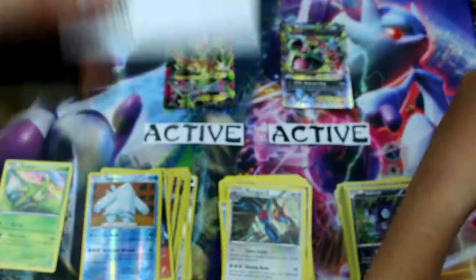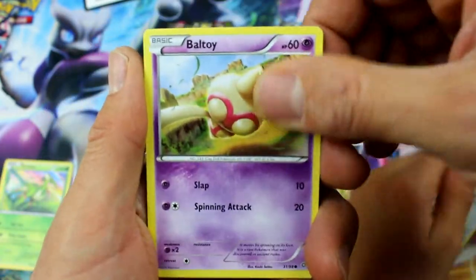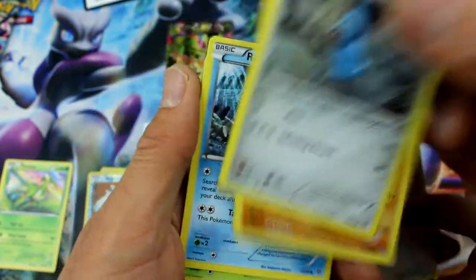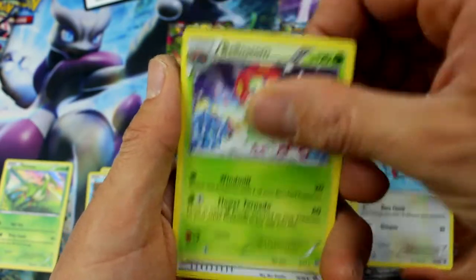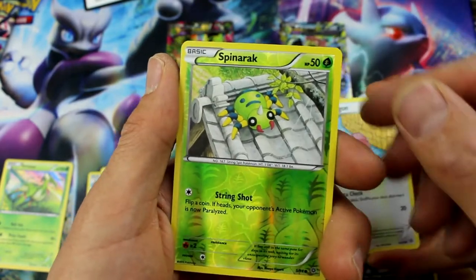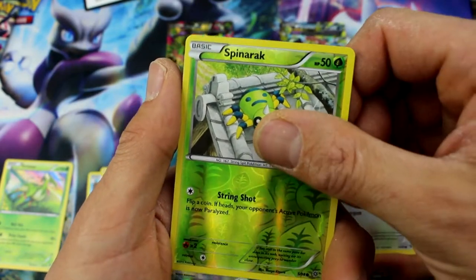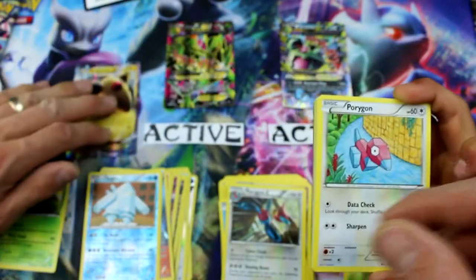We're coming near the end now, guys. Thanks so much for watching — make sure you smash that thumbs up button if you're still here with us. We really appreciate you. So thank you so much for watching. Golurk, Relicanth — if we get something really good, you guys are going to be very happy. Spinarak Reverse Holo and Ampharos EX! That's a good one — two in a row!